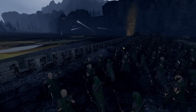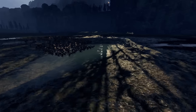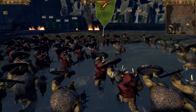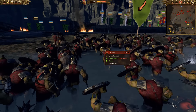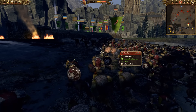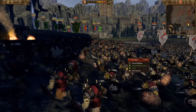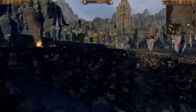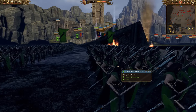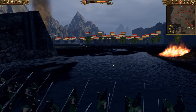Now the archers are in range of the incoming enemy infantry, and here comes the first wave — the lower tier troops. The orc boys are going to be the first to storm the walls. Very exciting stuff. The lighting in this map is a little funky — when you zoom out it changes. But here's the first charge of the orc boys.